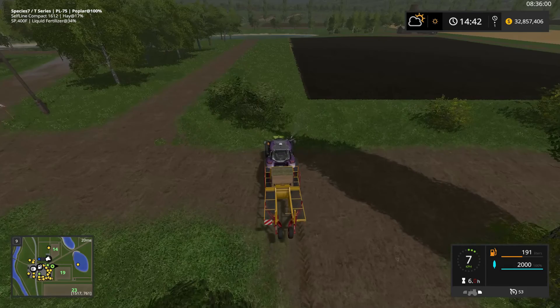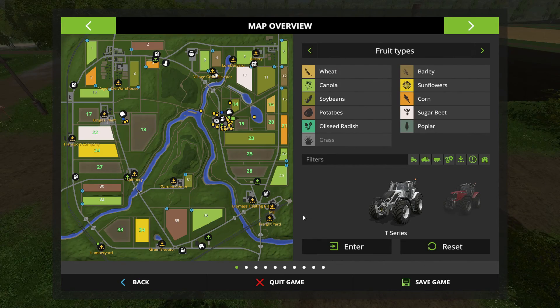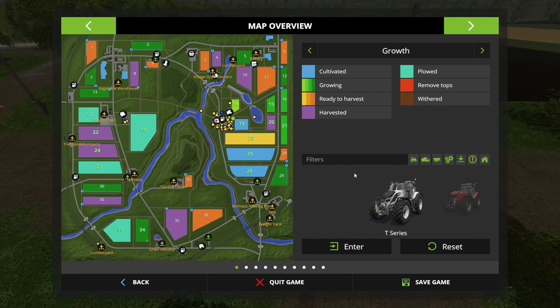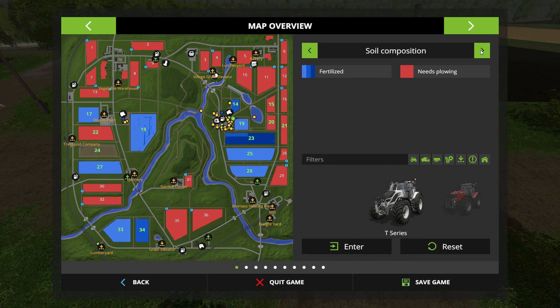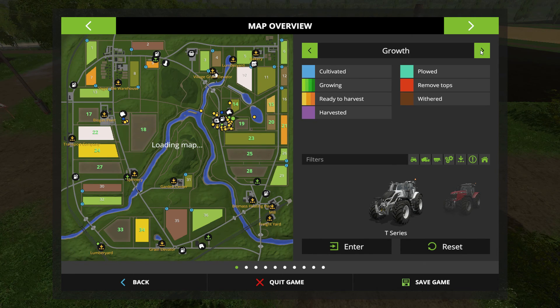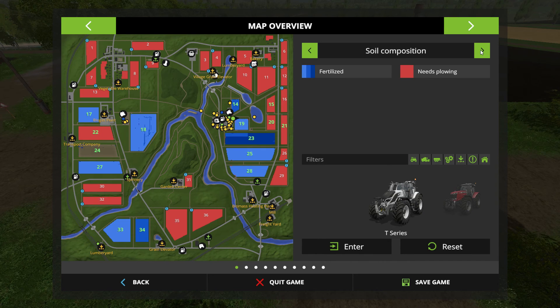Let me make sure I don't pick a field that's already planted with something. Let's check growth states. It looks like field 19 will do — there's nothing there.